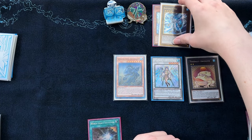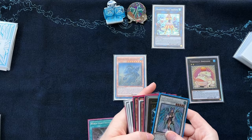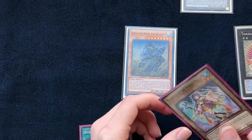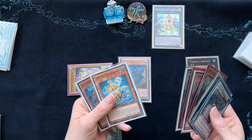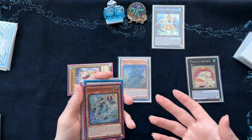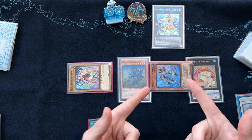Next, we can use Bahamut Shark plus Ib the World Chalice Justiciar and go into a link summon of Marincess Coral Anemone. We can use Ib's effect — because she was sent from the field to the graveyard — to summon one World Chalice monster from your deck or graveyard, bringing her back for free. Then we use Coral Anemone's effect. Keep in mind, this isn't using any Teus, D.Va, Neptibus, or any Atlantean cards — this is primarily just using the Fish Mermail package.